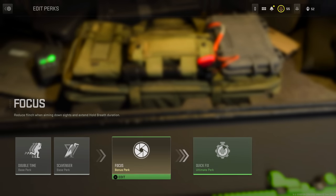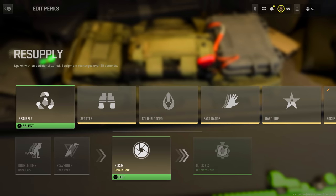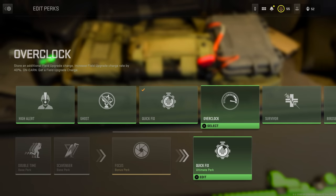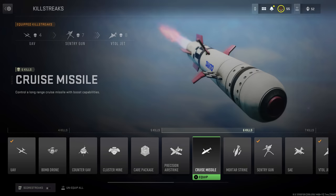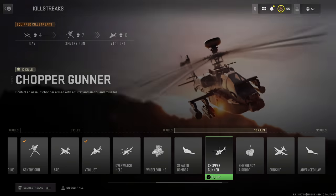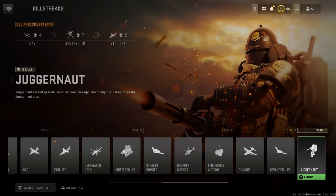Perk package selection is also really important this year. You can't just take any three perks — you have to couple them together, and you only have five custom perk packages, so be more conscious of what you're putting in those packages and how they fit your playstyle. Craft your perk packages for what you do most or do best. Finally, for killstreak selection, make sure you're using streaks that help you most in-game, but also be aware that some maps just aren't good for certain streaks — for example, the Chopper Gunner on Hotel is not a great choice.